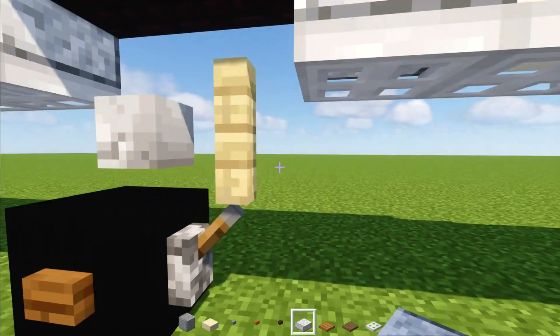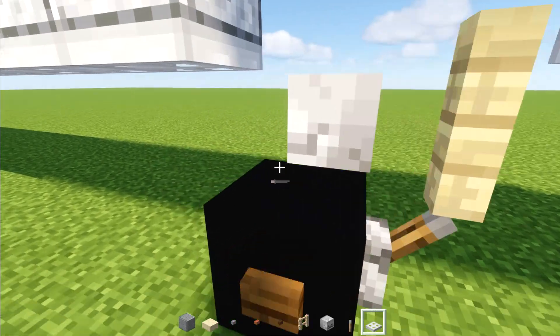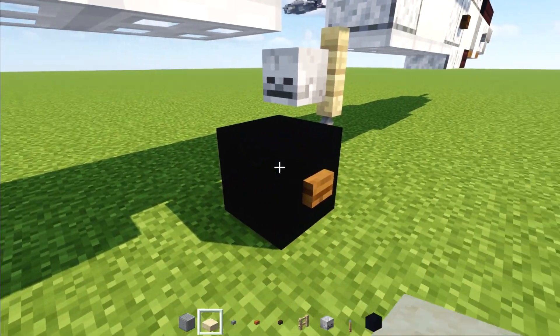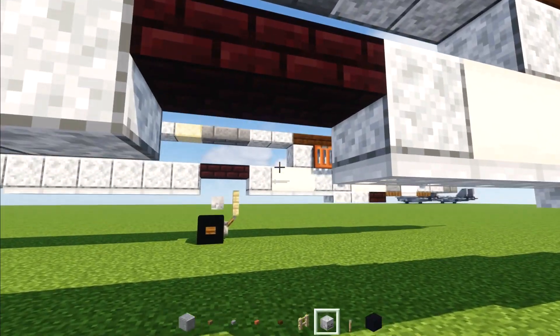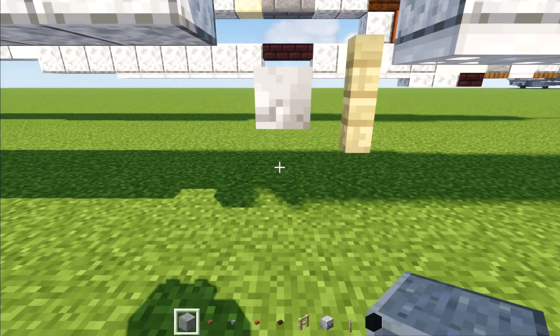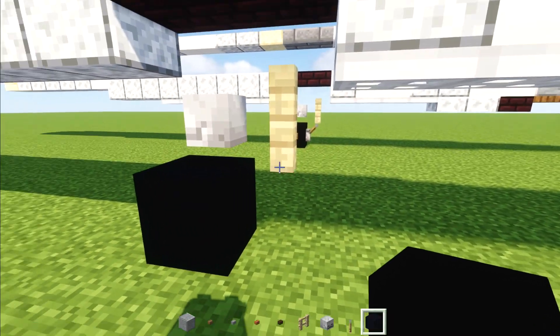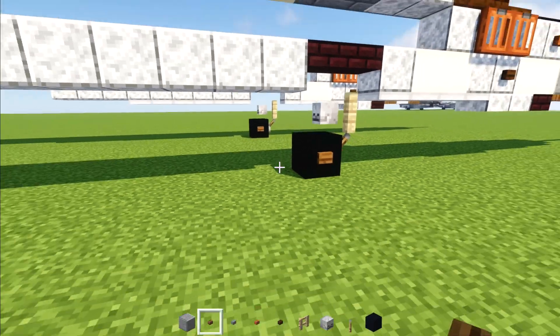Then we'll make this landing gear, which is the birch fence, skeleton skull, lever, black concrete, and spruce button. Go underneath here. Add in the birch fence. Skeleton skull behind it. Black concrete in the middle. And lever underneath the fence with a spruce button to the side of the wheel.